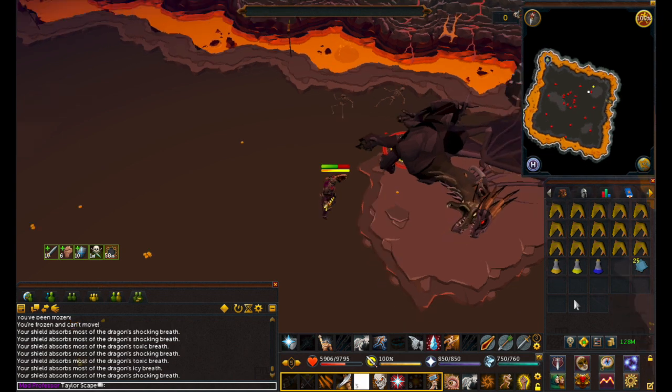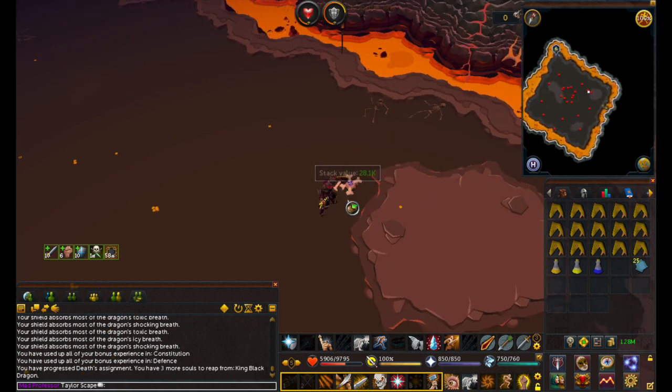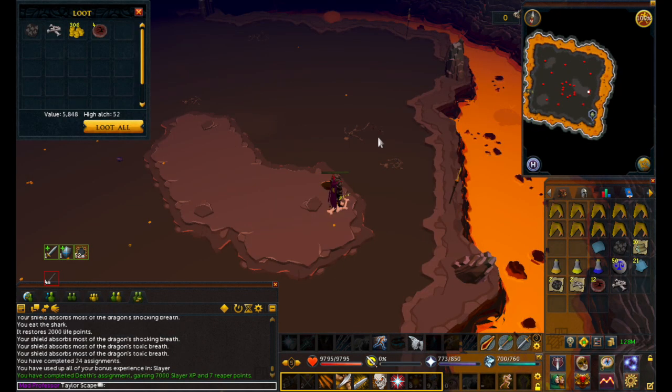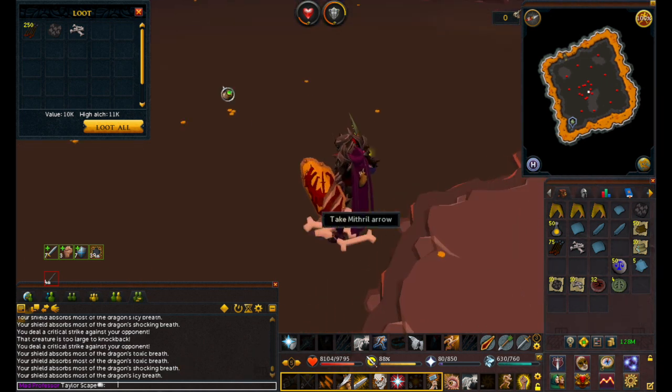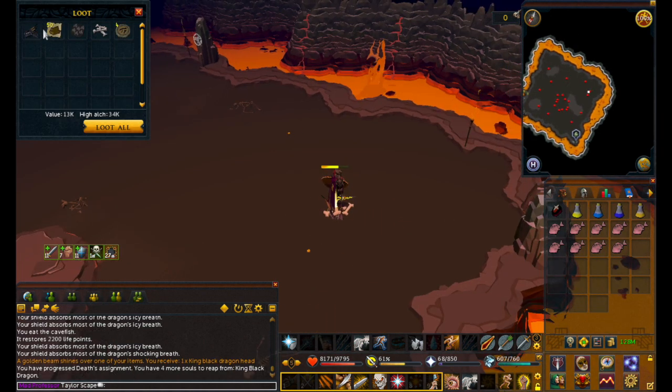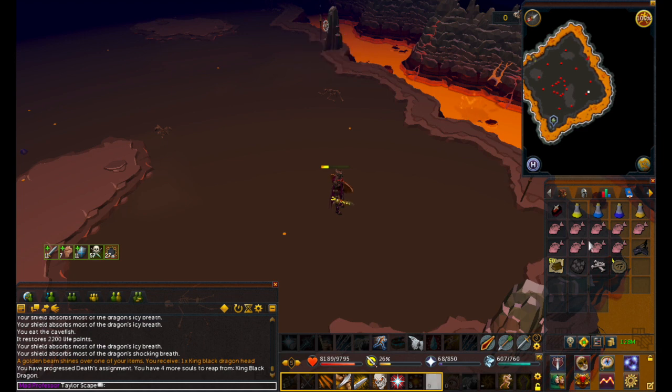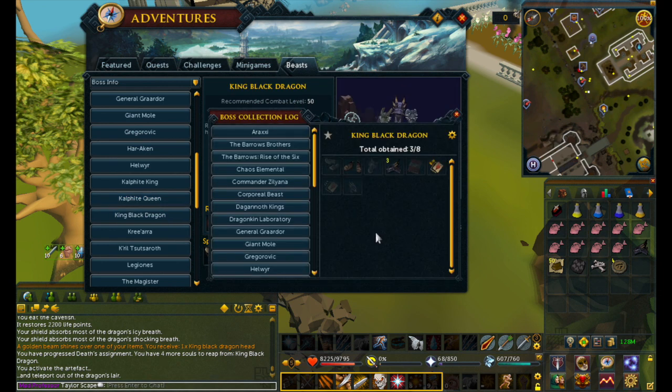We're over at KBD - let's see if we can get some good stuff here. Nothing really doing on this pile, no luck. I really thought I wasn't going to get anything from the KBD in this video, but look what we have here - we got a KBD head. As you can see, I have 135 KBD kills and I have three heads, one Dragon Rider boot, and one ornament kit. How do I have three of these things?